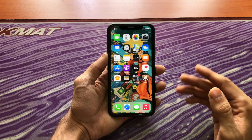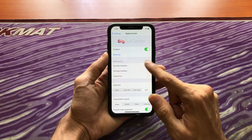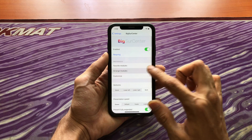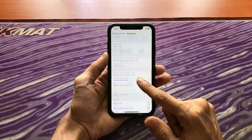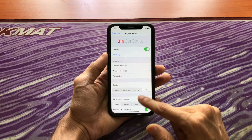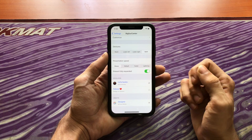This tweak is customizable. You can go into Settings, Big Sur Center and you can add your favorite modules, rearrange the modules and a lot of other customizations as you can see right here. You can even change the gestures to enable opening control center from swiping on the bottom corners.